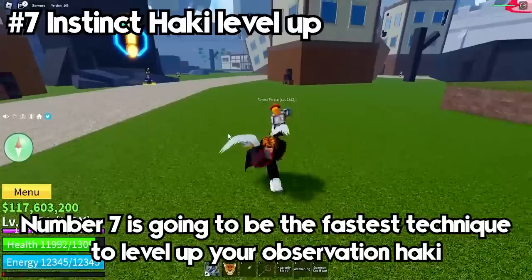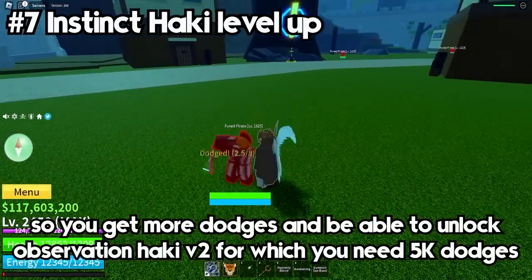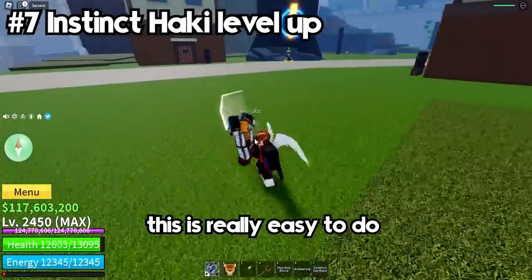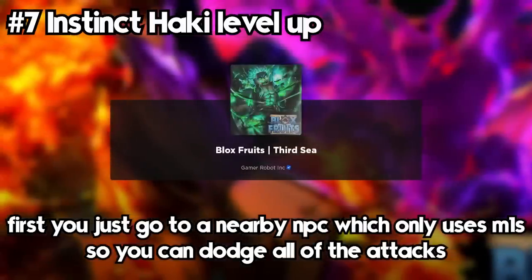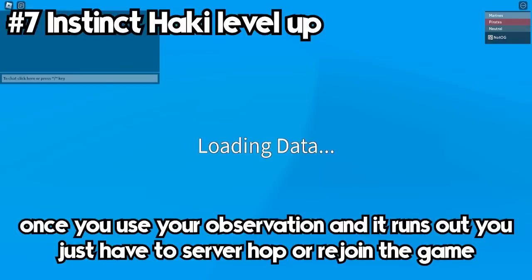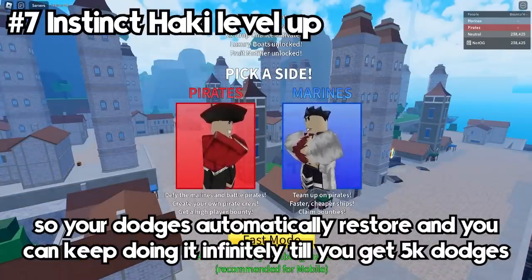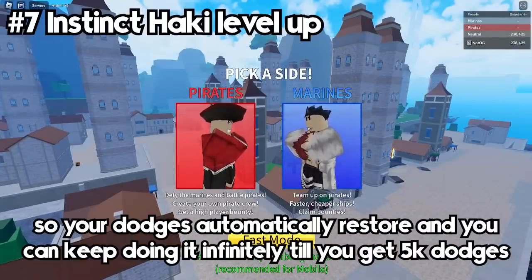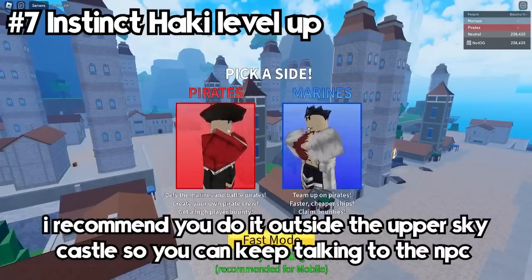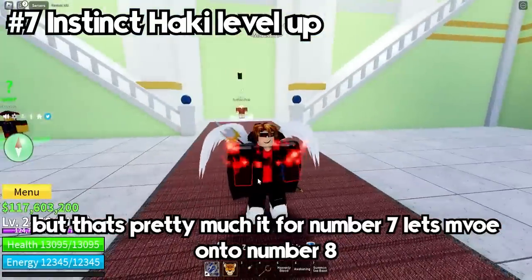Number 7 is the fastest technique to level up your Observation Haki so you get more dodges and unlock Observation Haki v2, for which you need 5,000 dodges. First, go to a nearby NPC that only uses M1s so you can dodge all of its attacks. Once your Observation Haki runs out, server hop or rejoin the game so your dodges automatically restore, and keep doing it infinitely until you get 5,000 dodges. I recommend doing it outside the Upper Sky Castle so you can keep talking to the NPC and check your dodge count.